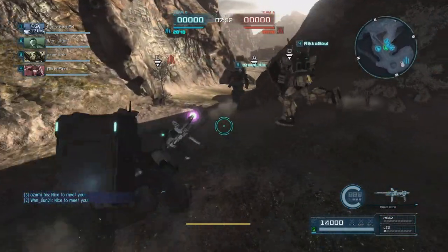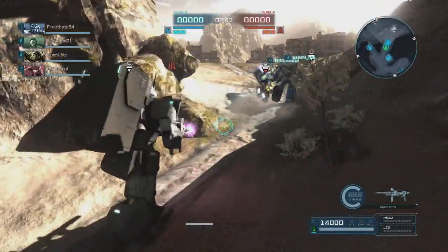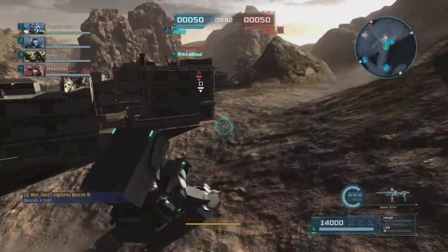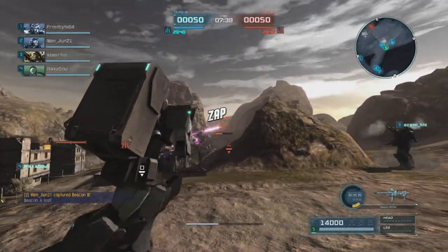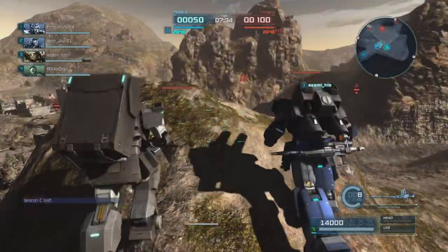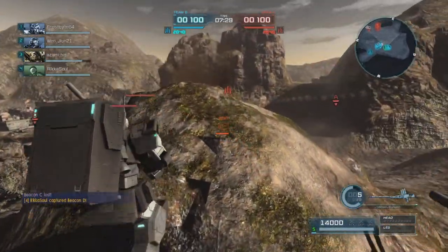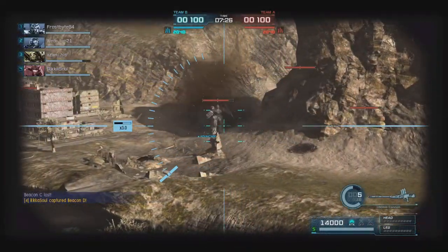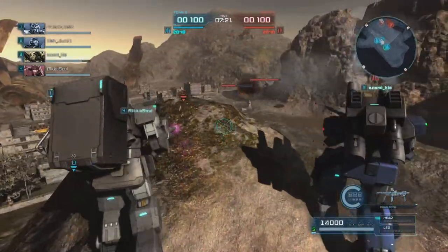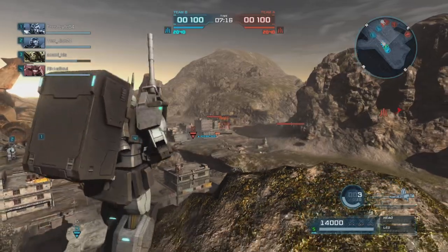We're going to push past that since we've got a teammate taking it. We're going to move up to the hill because I want to see what the other team does — we have the newer Gun Cannon on our team. We're going to take a pot shot at that guy. I think we took a shield but it's enough to back him away. We're going to over-correct our shot, zoom in, pop a shot into his leg, and just try to stall them out a little bit. We're going to miss with that shot but we're going to get his shield.